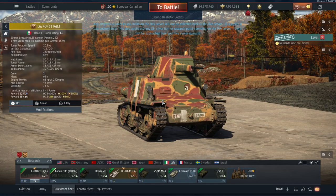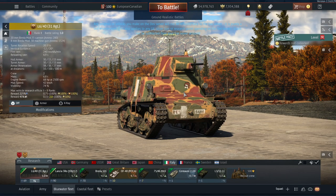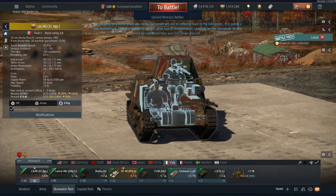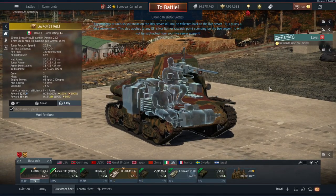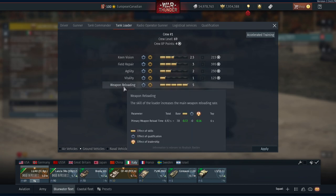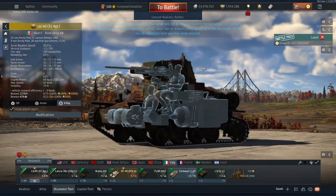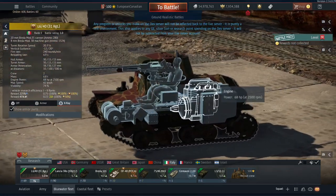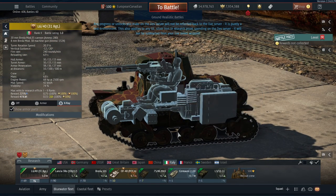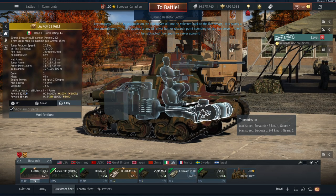The L6/40 is an autocannon vehicle, very similar to a lot of the German autocannon vehicles and also the Italian ones. It has access to a 20mm Breda Mod 35 cannon with pretty decent stats — really good turret rotation, very good gun depression, and a firing rate of 6.9 seconds. This is manually loaded, so with a good crew you can get it down to six seconds, but base is around eight seconds. It's a two-man crew, so if one dies in Realistic you just die. It's powered by a 68 horsepower engine, but since it's only seven tons it can still motor around well — 42 km/h forward and 6.4 km/h backwards.